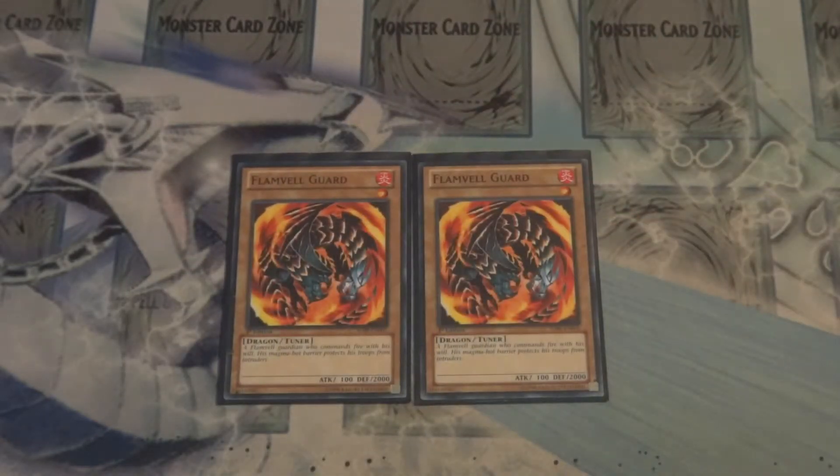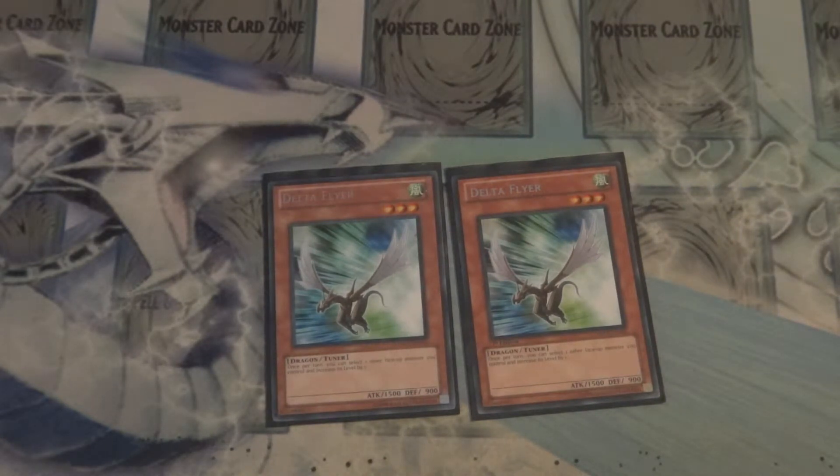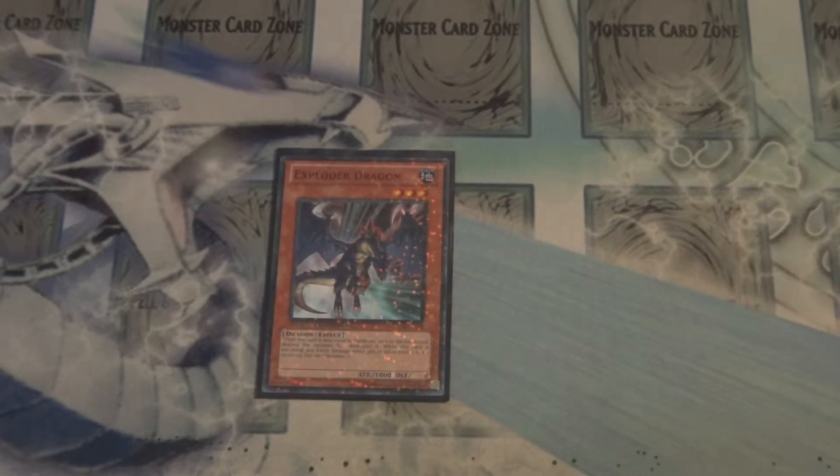Another Masked Dragon target — 2 Flamvell Guards, works with Dragon Shrine, pretty standard. Then as an oddball choice, I decide to play 2 Delta Flyers. This is more testing out my old favorite dragon tuner again, and more in preparation if they ever get that whole Debris Dragon rod confirmed. But until then, I'm testing these guys already. So far they are working extremely well with the build, able to level manipulate and get onto a more diverse range of synchro plays. And the last of the Masked Dragon targets — 1 Exploder Dragon. Ram into your opponent, set as a trap when they run into it, destroy something you don't like.